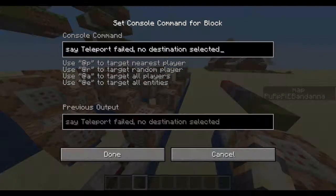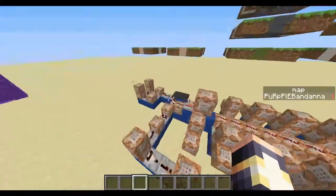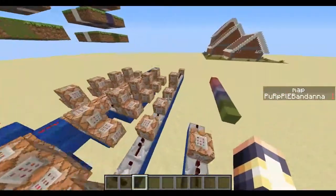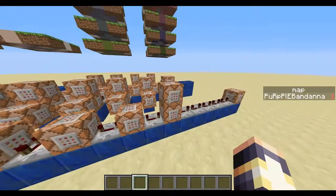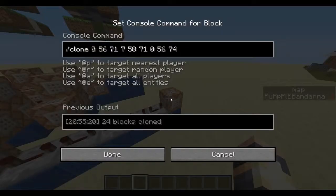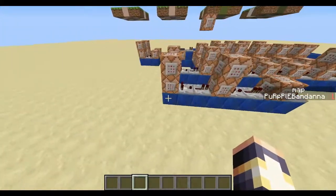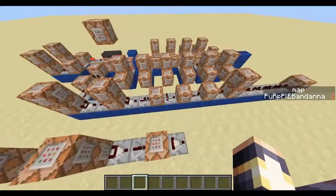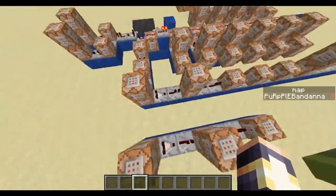This gives the player the nausea effect to add to the warping effect. Right now it says 'teleportation, no destination selected.' This will set a redstone block here so it can't be powered right away, then this removes it after a little bit, and this teleports the player one block backwards so it doesn't continue to trigger. This right here will clone everything here to here to get rid of any power already in the system, because without that it would all lock up and not work.